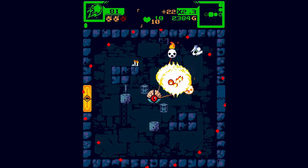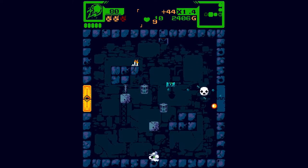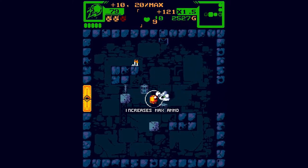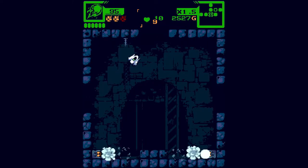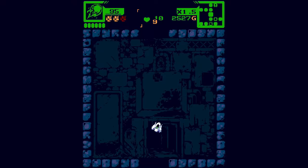There are also bombs, which work like standard shoot-'em-up bombs — they clear all the stuff on screen. They don't do a particularly large amount of damage, but it's in the secret room again.